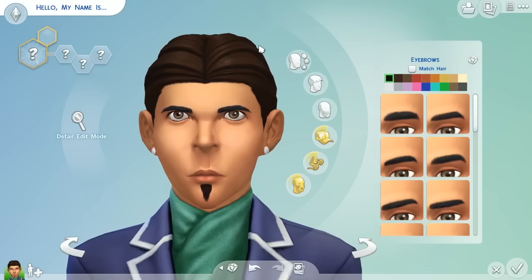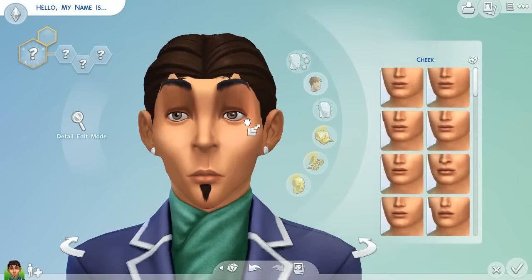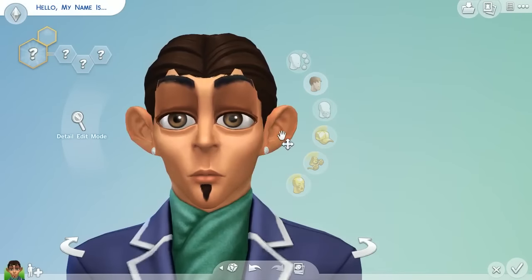This is the basic, totally unmodified create-a-sim experience. He looks like a contestant on the pickup artist. This is the basic version, completely unmodified - except I did in fact modify it. I went ahead and took the maximum setting on the range of the sliders for the facial settings and turned it up. And that allows us to do some fun stuff.